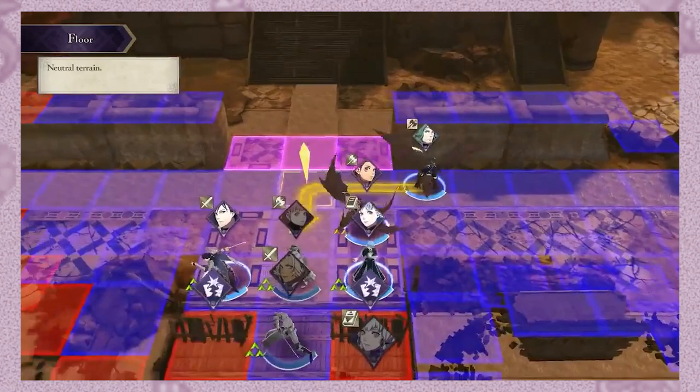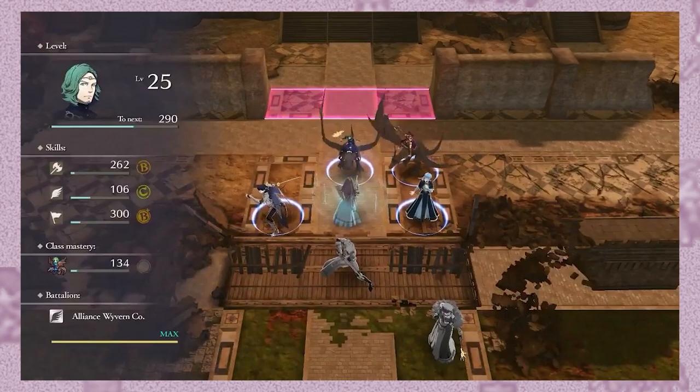In the early game of Conquest, one of the best units in your army is Effie, a slow but strong and tanky Armor Knight.